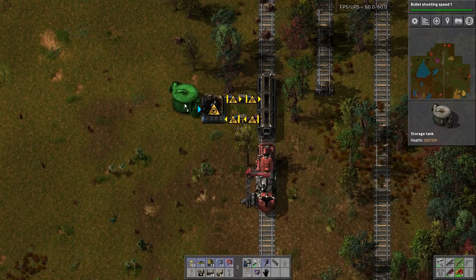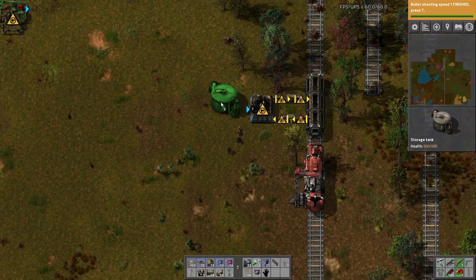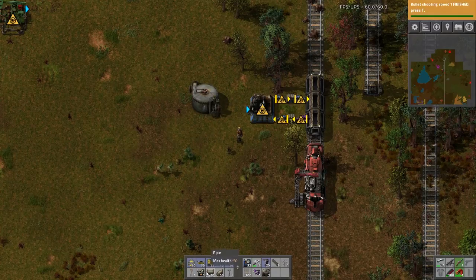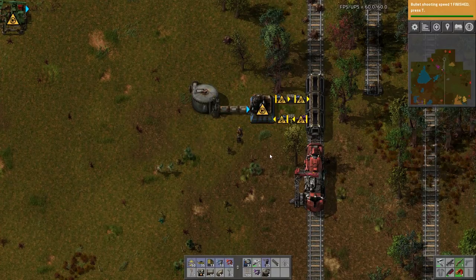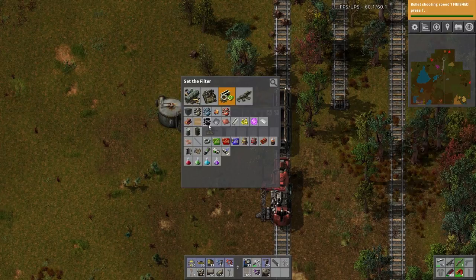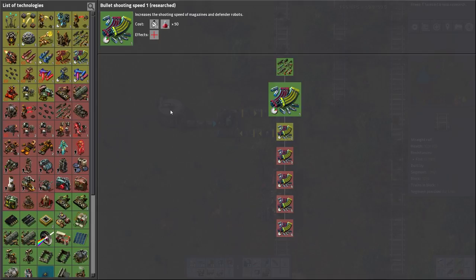I don't want to stick it in directly because that might be troublesome in the future. I'll keep two — let's say three spaces just to be safe and hook it up. Filter: empty oil barrels, because we fill in empty barrels and then we do the reverse at the other station.